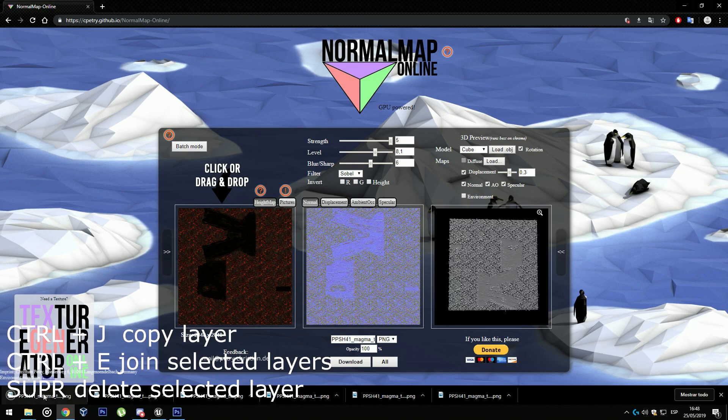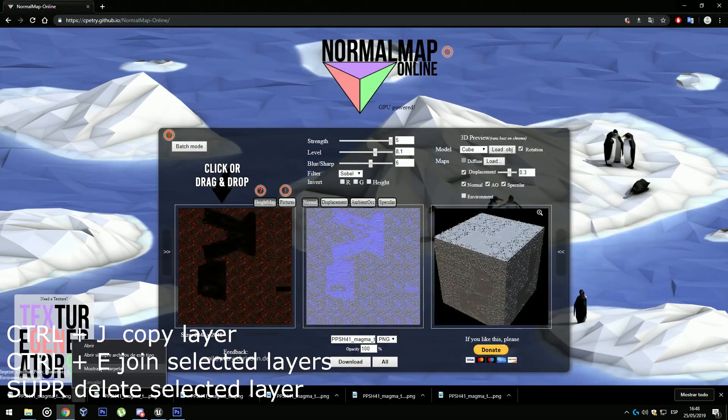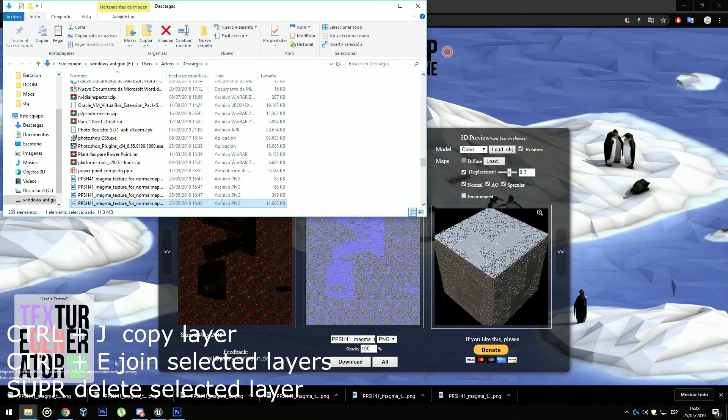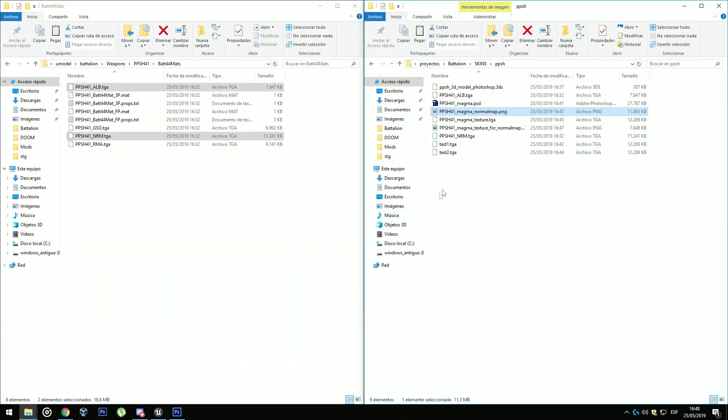As you can see, this is the normal map. Go ahead and show in the folder, copy it to our project folder and rename it as you want.